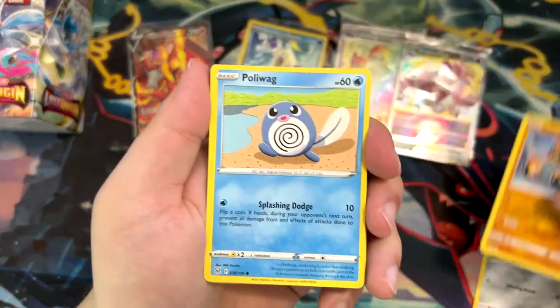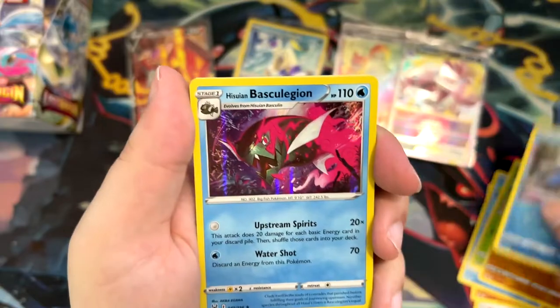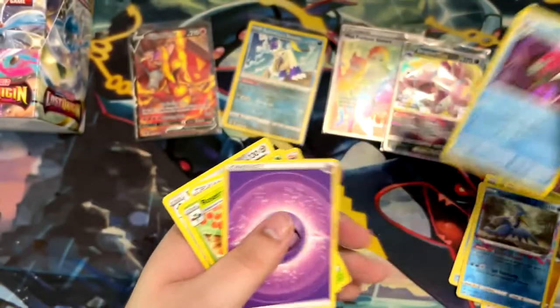Bronzor, Phanpy, Poliwag, Oddish, Hisuian Growlithe, Cormorant, and a normal holographic Hisuian Basculegion. And there's the rest of the cards.